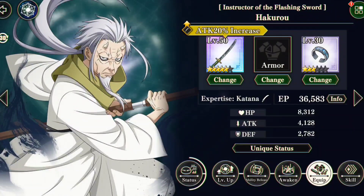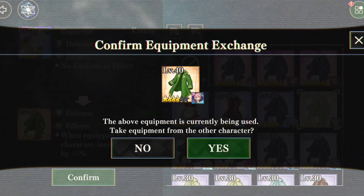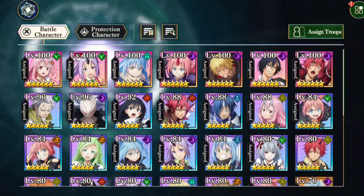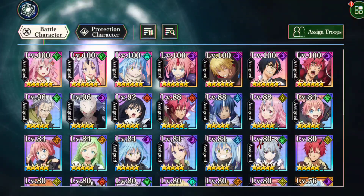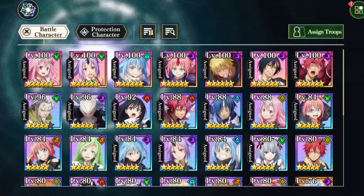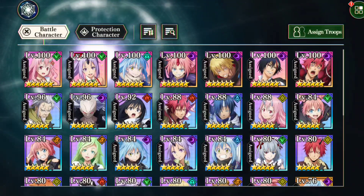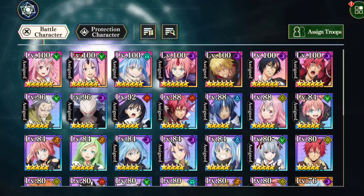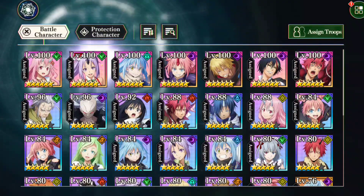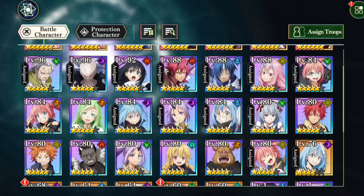His armor I actually took off for the windmill showcase — I'm going to put it back on him right now. The old man is really good; I genuinely like Hakaru as a character, and it helps that his unit is actually really, really good. Then I have a level 96 Beretta — it just rained Berettas on me, I don't know why. Beretta and the old man are the ones I've pulled the most.